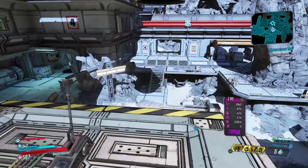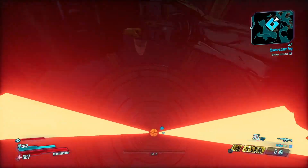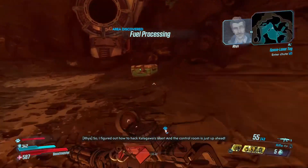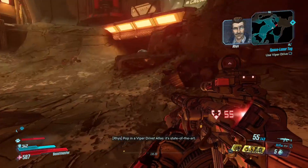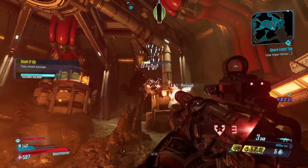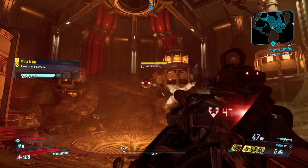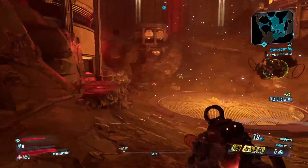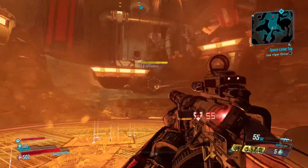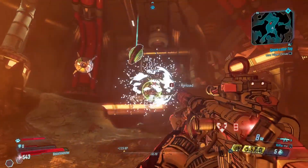We're about to jump down here into this little rabbit hole. We're helping Rhys out with his Katagawa problem, since Katagawa is using a laser to pretty much destroy Rhys's ships and stuff like that. These guys do hurt quite a lot. And the laser is supposed to have a Vault Key fragment as well, so two birds with one stone.